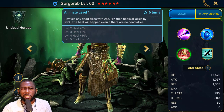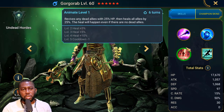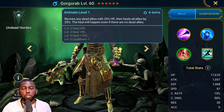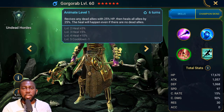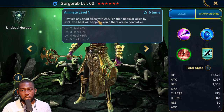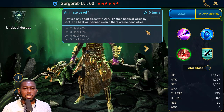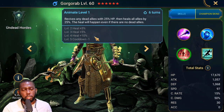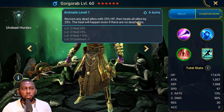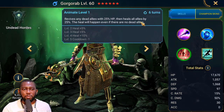Unlike legendary champions that may have a three or four turn cooldown on a revive, Gorgorab's is five turns — that's the downside. But it's still useful. This isn't just a revive skill: this champion will use it even when nobody is dead, acting as a heal instead. He heals all allies by 25 percent, though the description isn't clear whether that's based on his HP or their HP.